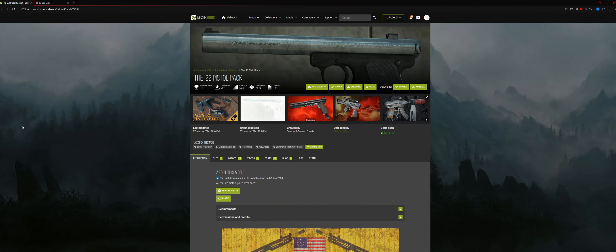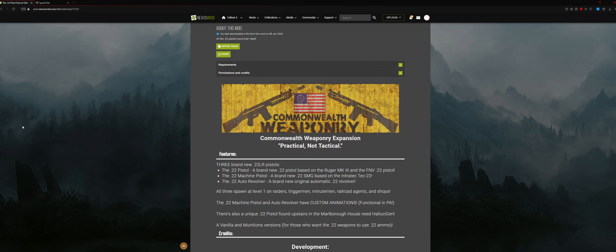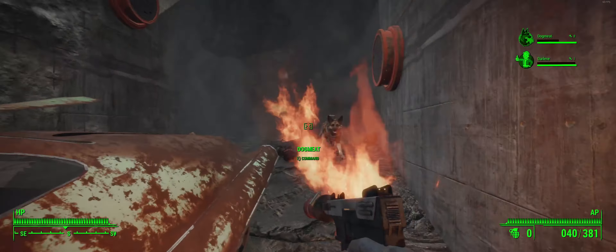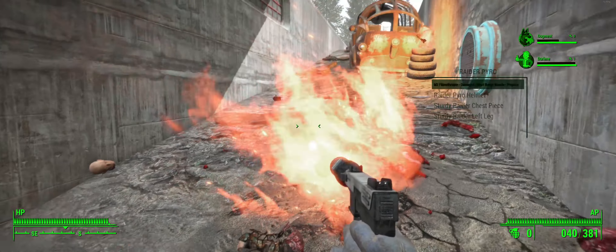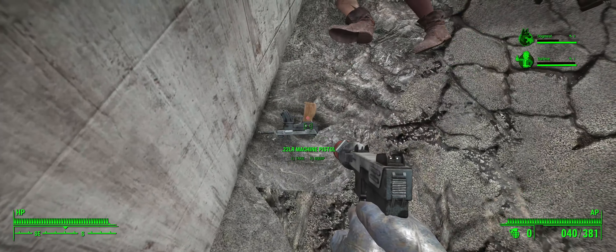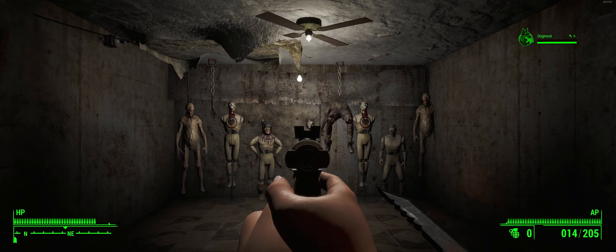Hello everybody, my name is Odin and welcome to Mod of the Week, where I'll be reviewing one mod that got released this week. The mod we are reviewing today is the .22 Pistol Pack made by DegenerateDak and Friends — that's what it says on the mod page. The mod comes with three new pistols: one from Fallout New Vegas, which is completely remodeled and brought back, a machine pistol version, and an auto revolver. Let's get into it.